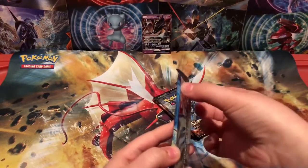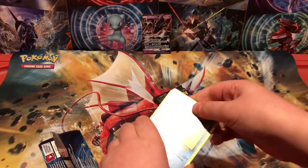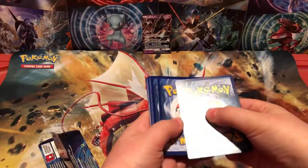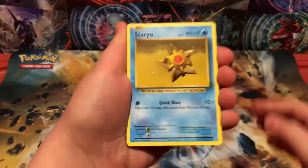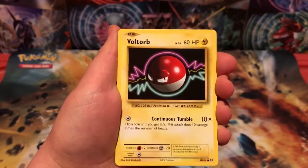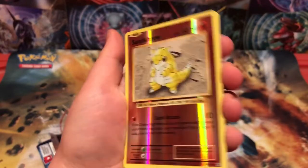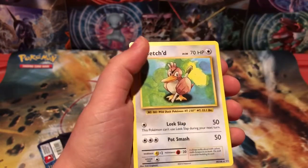Worst to best. There's the code card for you guys. Let's get into this pack. Staryu, Tangela, Rattata, Weedle, Voltorb, Pokedex Trader, Sancheruverse, Potion, Magmar. Farfetch'd is our rare.